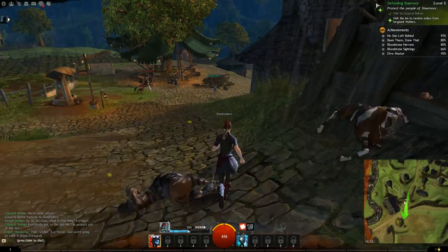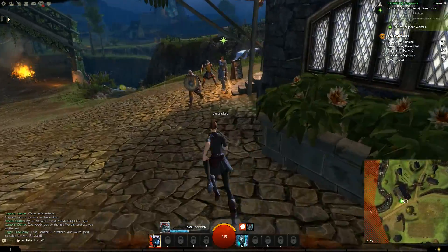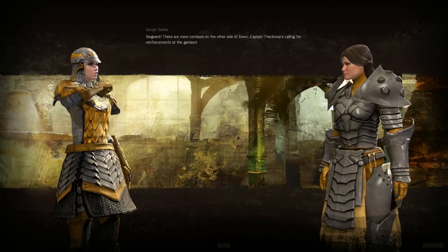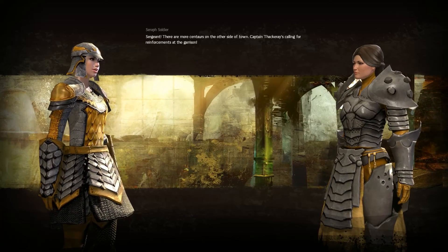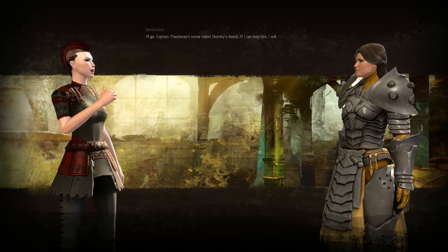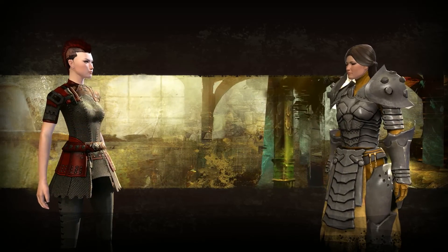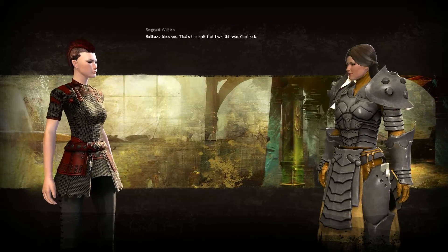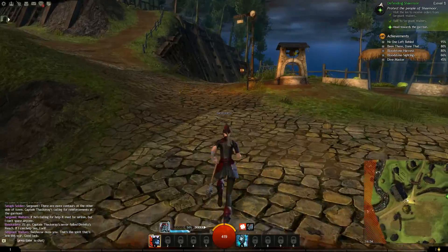'I'm a Human - let's be a Human.' Talk to Sergeant Walters. 'Sergeant, there are more centaurs on the other side of town. Captain Thackeray's calling for reinforcements at the garrison.' 'If he's calling for help, it must be serious, but I can't spare anyone.' 'I'll go. Captain Thackeray's never failed Divinity's Reach - if I can help him, I will.' 'Walters, bless you - that's the spirit that'll win this war. Good luck.' Head towards the garrison - the music just cut off really abruptly.